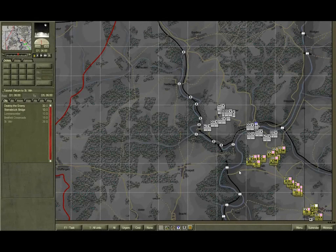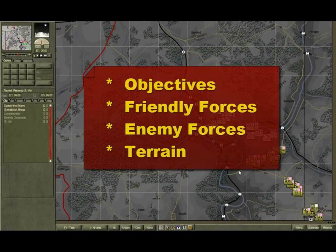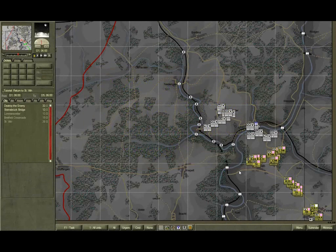In tutorial movie number one, getting started, we covered how to access information on your objectives, friendly and enemy forces and terrain — all key factors in any military assessment. We'll look at factors in more detail in a minute.